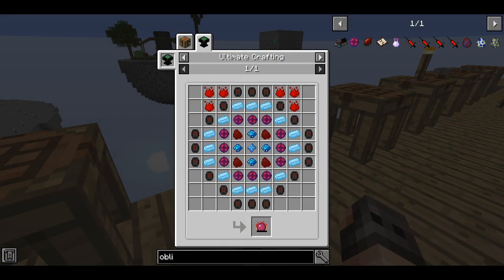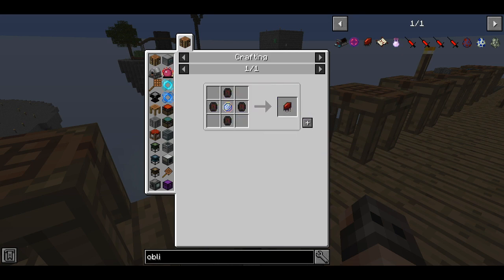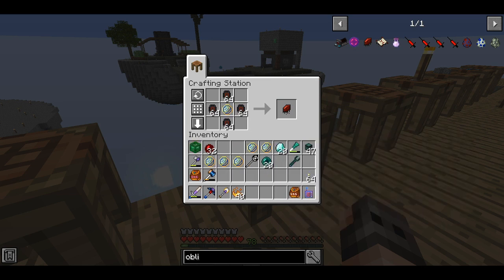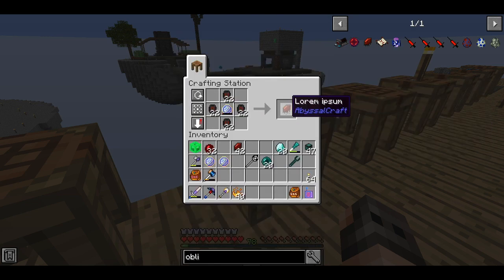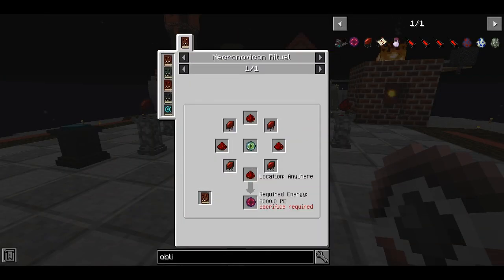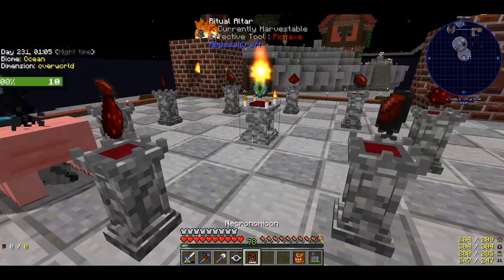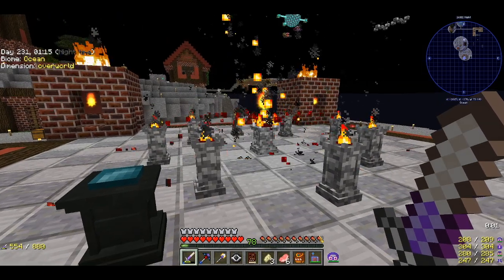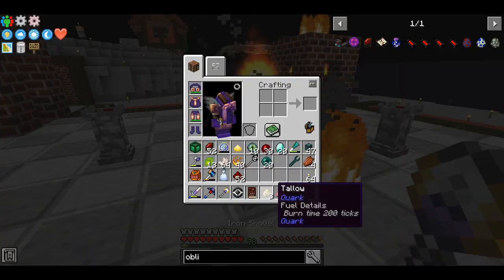We need 12 oblivion catalysts to make the philosopher's stone. Each oblivion catalyst requires four transmutation gems, and each gem only has 10 uses, so I made six of them — not sure if that's even enough. With 5000 PE we should be able to make our first oblivion catalyst, which also requires a sacrifice. I made an additional sacrificial altar, brought a sacrifice, activated the altar, and killed it. We have our first oblivion catalyst — 11 more to go!